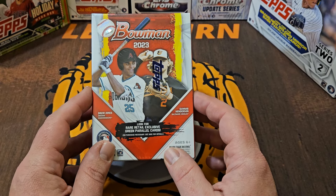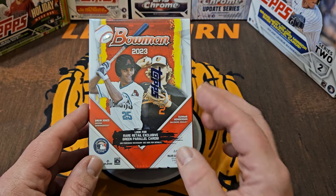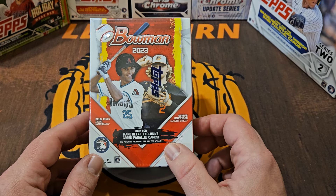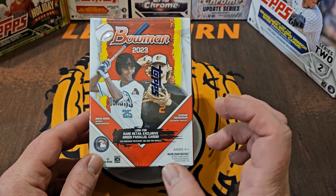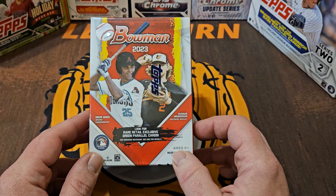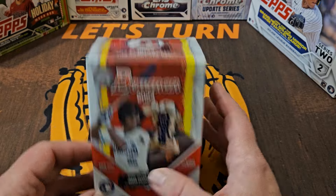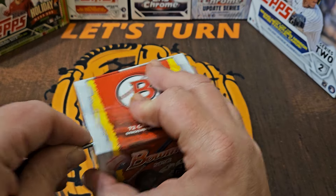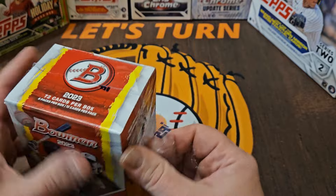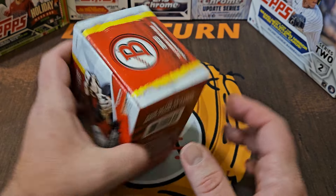I'm gonna go back and look at some products that I did not open last year and maybe I should have. We're gonna kick things off with a blaster box of 2023 Bowman. How did I miss this? I do not know, but we're gonna right that wrong here today. I've also got a mega box of Bowman Chrome later in the month, the retail side of Archives with a blaster box, and 2023 Select. Stadium Club should be coming out in the next couple of weeks, and before you know it 2024 Series 1 will be out and we'll see all the 2024 versions.